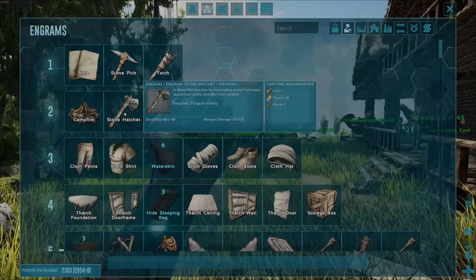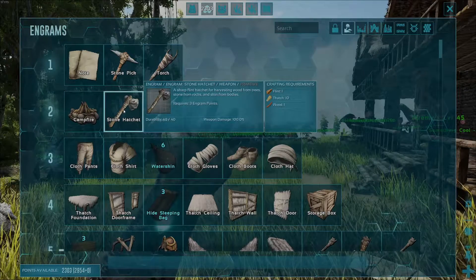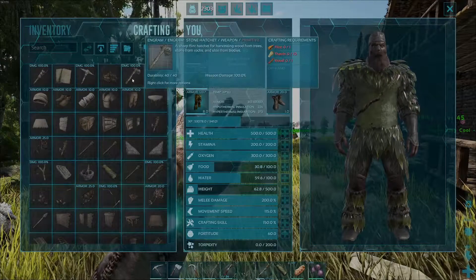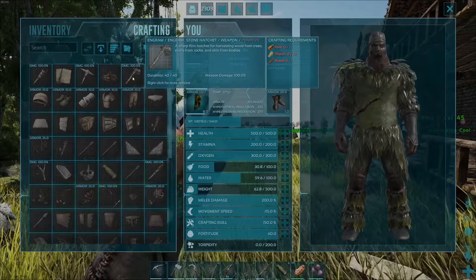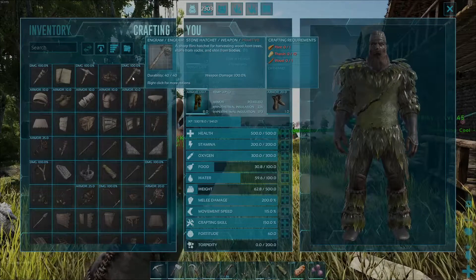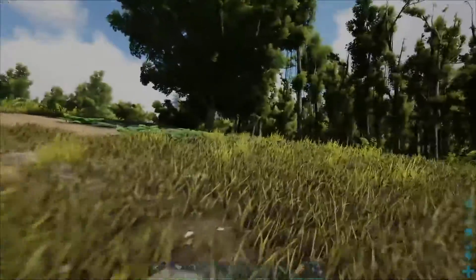So if you are level two and you've got three engram points, go ahead and double click the engram to unlock it. Then if you go back into your crafting menu you will see the engram is right there ready to be crafted. The item itself is going to need one piece of flint, ten pieces of thatch, and one piece of wood.